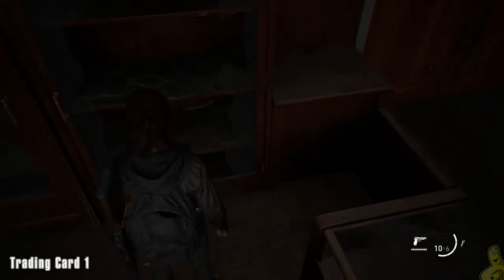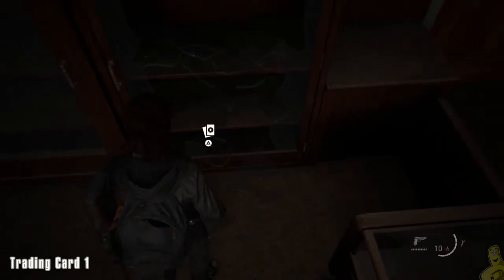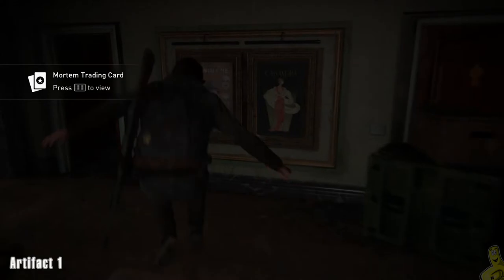As soon as you get control of Ellie, go ahead and hop behind the counter and smash the glass on the far right. We'll pick up that trading card, which is really cheeky and kind of hiding inside there.